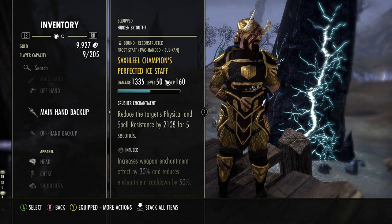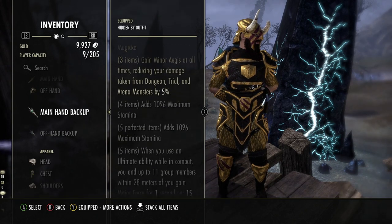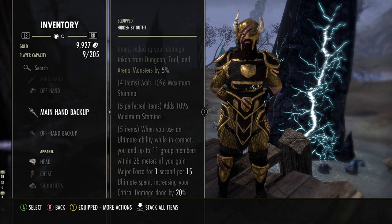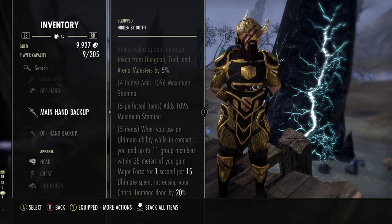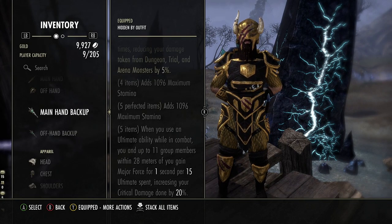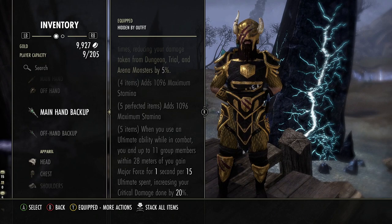The next gear set is Saxeal Champion. This provides increased max magicka, Minor Ages, and max stamina. When you use an ultimate ability in combat, you and up to 11 group members within 28 meters gain Major Force for one second per 15 ultimate spent, increasing critical damage done by 20%. On a Sorcerer Tank, you can get your ultimate back every 30 seconds, allowing you to combine the Storm Atronach's Major Berserk with Saxeal Champion's Major Force to create a powerful burst window every 30 seconds.